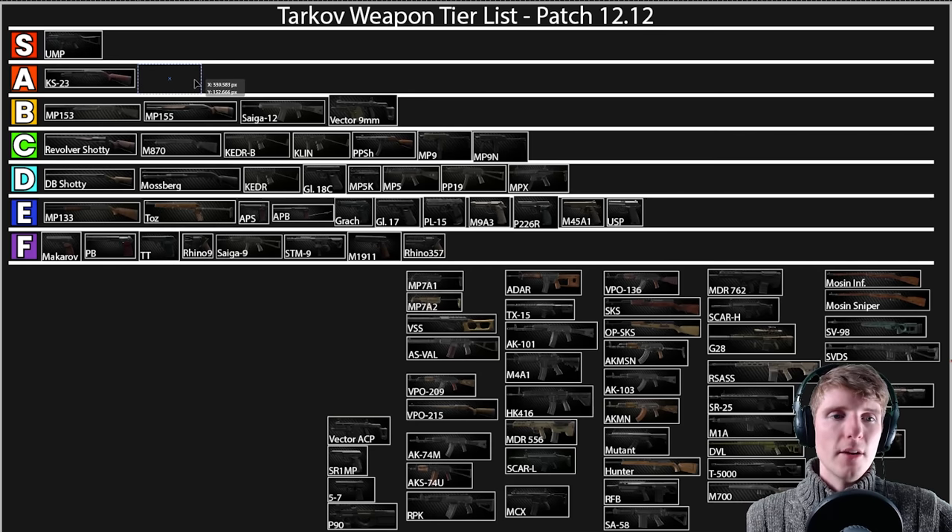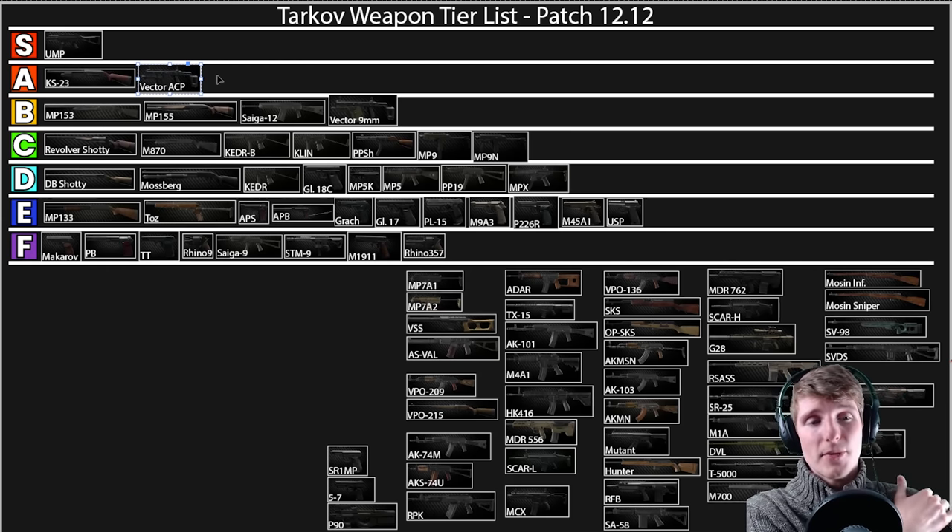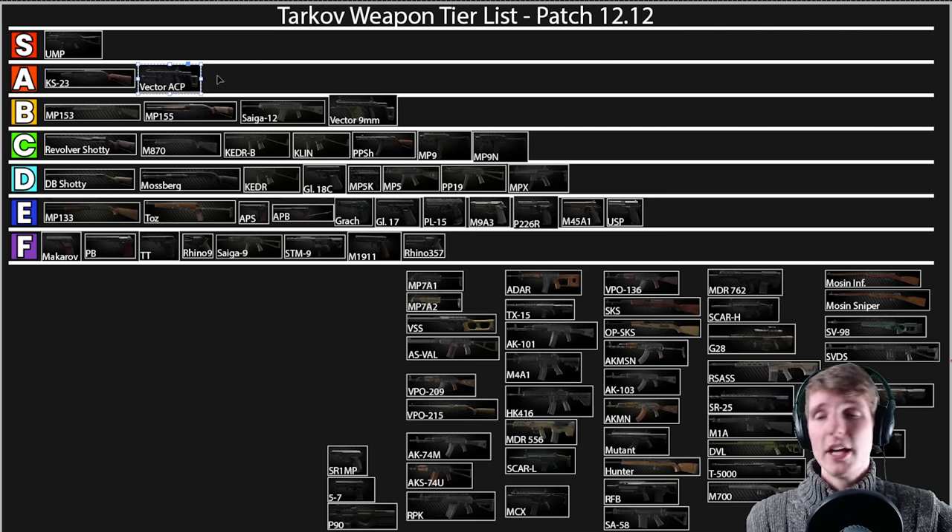The ACP Vector goes into A. You'd think it should go higher than the UMP but this is based on value — it's more expensive, runs out of rounds very quickly at nearly double the UMP's fire rate, and only has 30-round magazines. The horizontal recoil is like an absolute beast — it wiggles side to side and there's not much you can do about horizontal spray like there is with vertical. Anything outside a fairly short distance sends rounds off target. So it goes in A tier — you can get incredible DPS out of it, one of the highest DPS SMGs — but it's not as flexible or as cheap as the UMP.